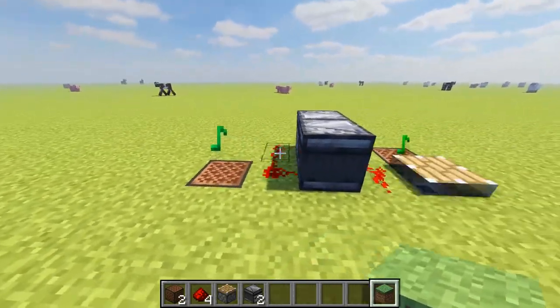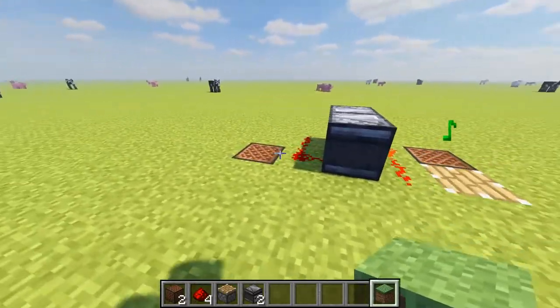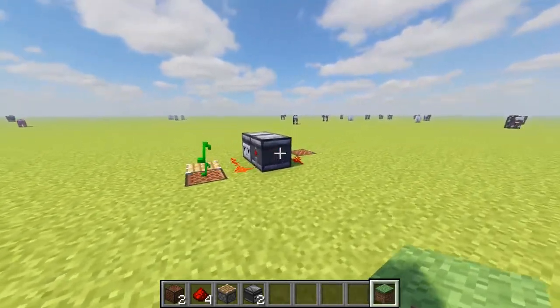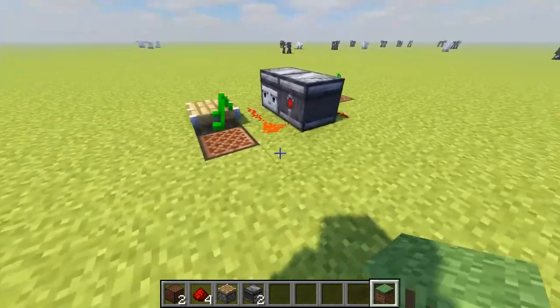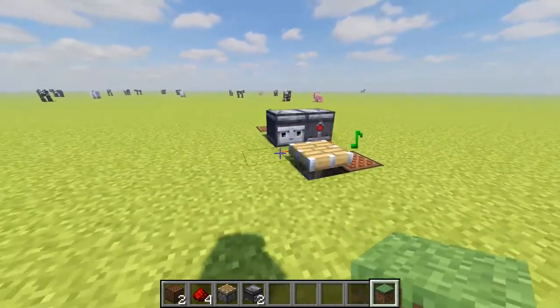We've got a super simple circuit. You only need a couple of observers, a couple of redstone, two note blocks and a piston. And that's it. You could probably get away with one note block as well if you wanted to. You could possibly add more if you wanted — you could have as many as you like. You just have to extend the circuit a little bit and put in more note blocks.